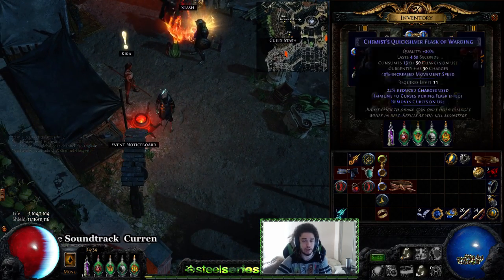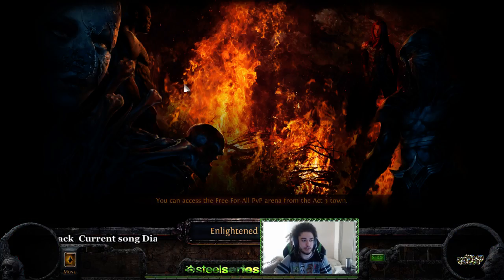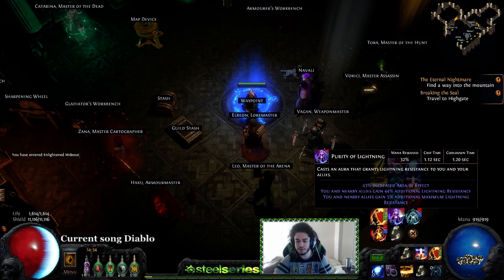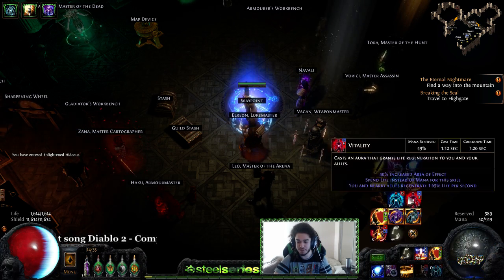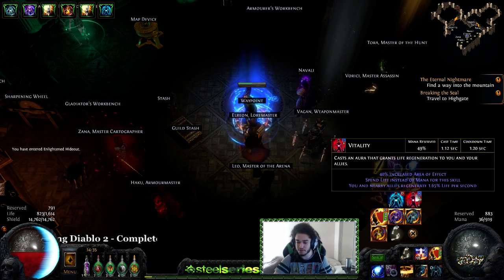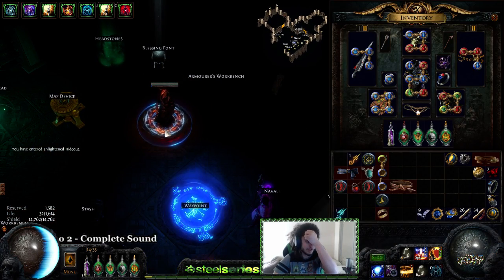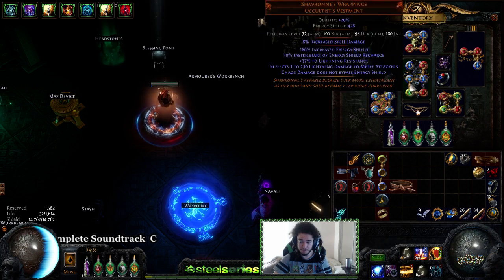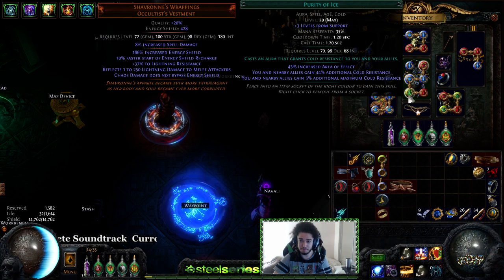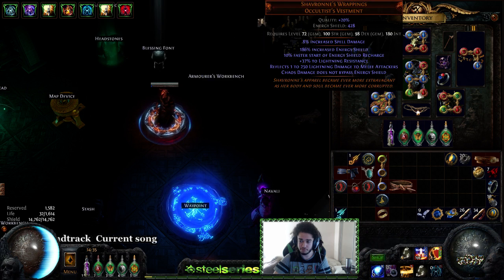I decided on this character I wanted to do a little bit of a different approach on my lowlife RF Guardian, who is currently level 93. I did kind of vaguely go over this in some of the video guides. I can't instantly release content of what I'm doing or else the price goes up by like ten times the value. So what I decided in this setup is I'm using basically three level 20 purities — Purity of Lightning, Purity of Ice, and Purity of Fire.